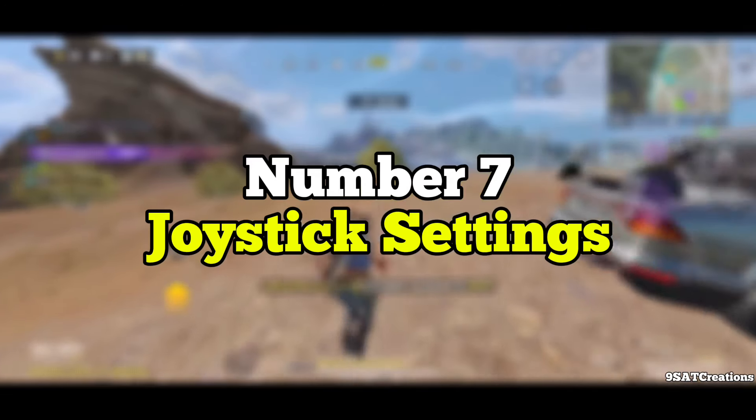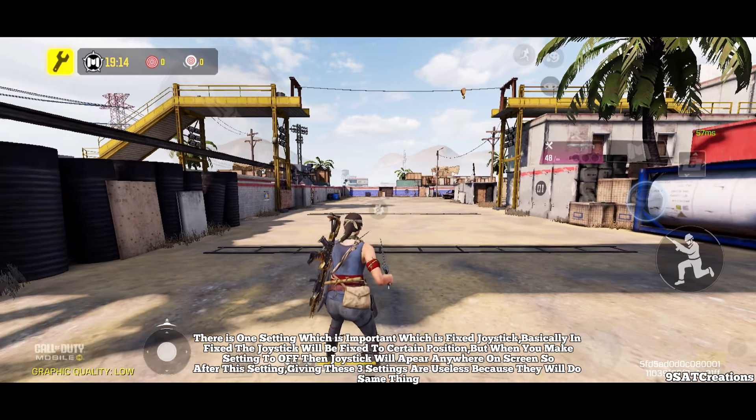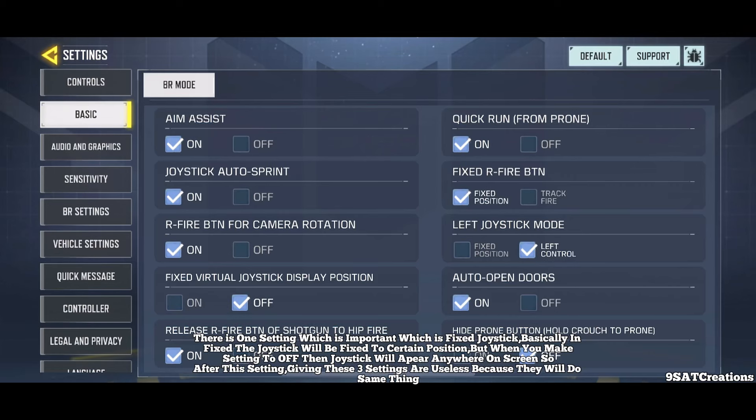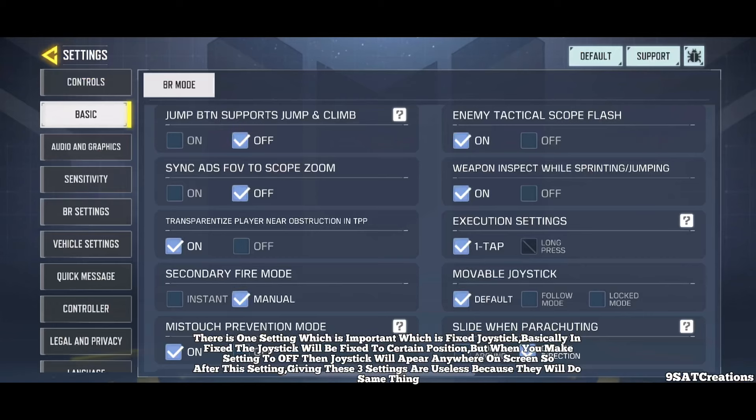Number 7: Joystick Settings. There is one important setting which is Fixed Joystick. In Fixed mode, the joystick is fixed to a certain position, but when you turn the setting off, the joystick will appear anywhere on the screen. After this setting, the other three related joystick settings become useless because they all do the same thing.